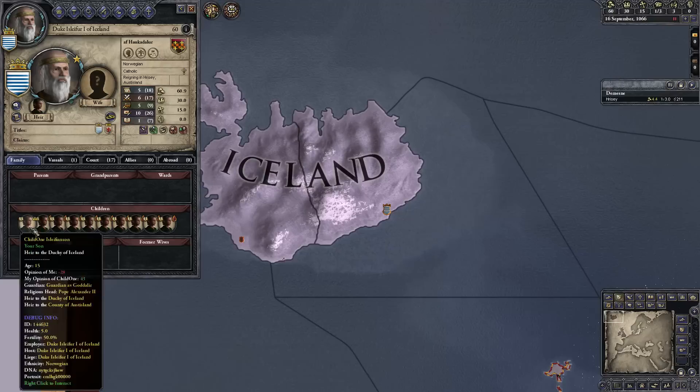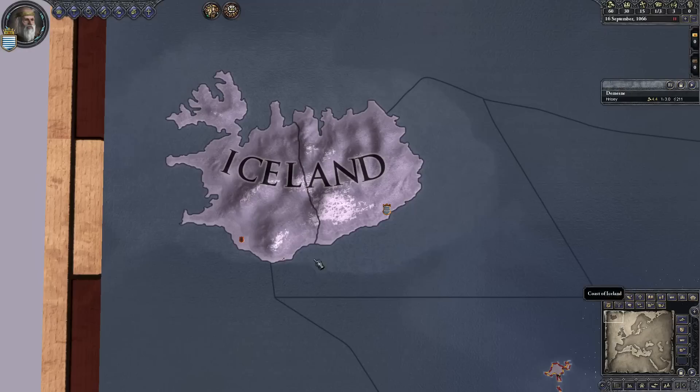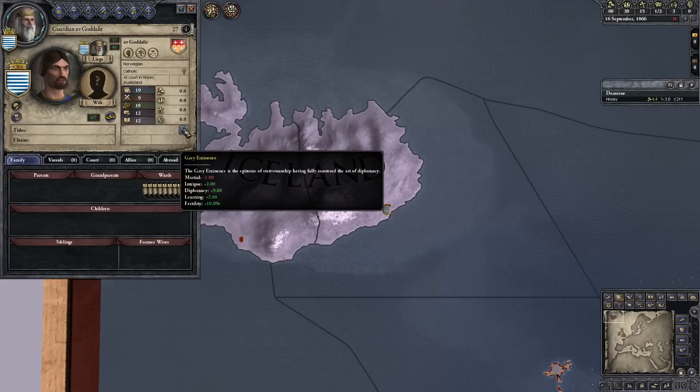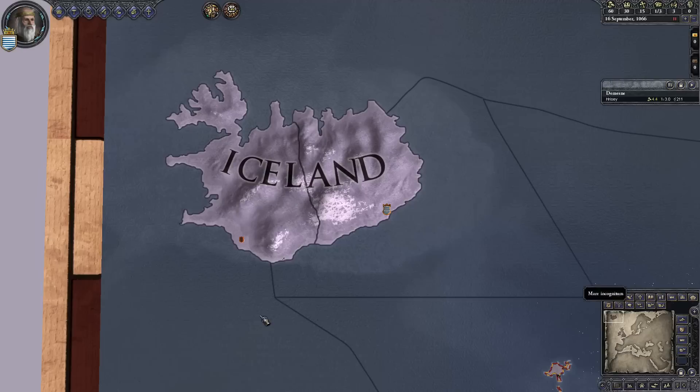They're also conveniently born on September 21st, September 22nd, September 23rd, etc. So they'll all be turning 16 in the next two days. I've also save file edited so that each of the children have the same guardian. This guardian has the highest level of education trait in the diplomacy education, no other traits. None of the children have any traits and they're all at zero.